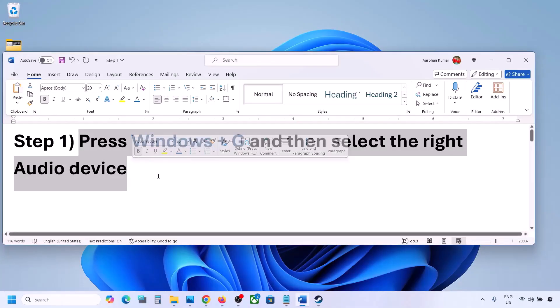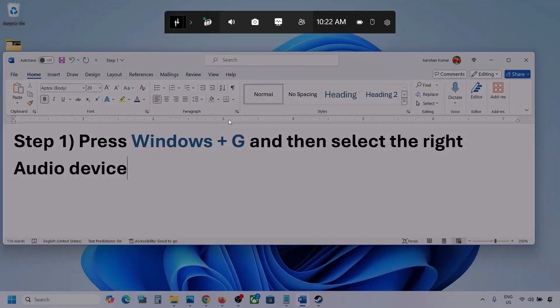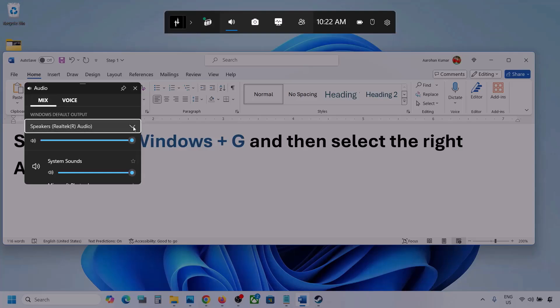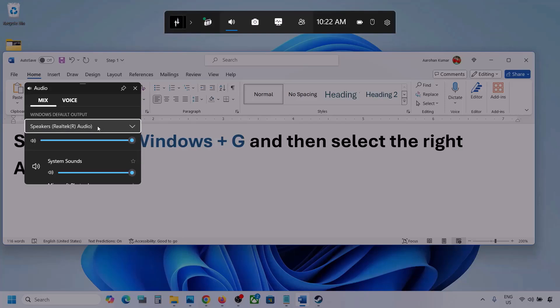Press Windows + G on the keyboard. Once you press Windows + G, go to Audio — click on the audio tab if you see one. Go to Mix and here you can see Windows Default Output. Under this, select your audio device. You might see multiple audio devices here, so make sure you select the one you are actually using.